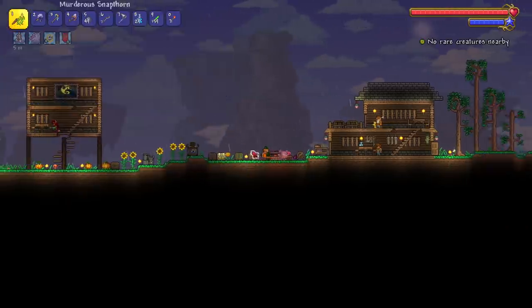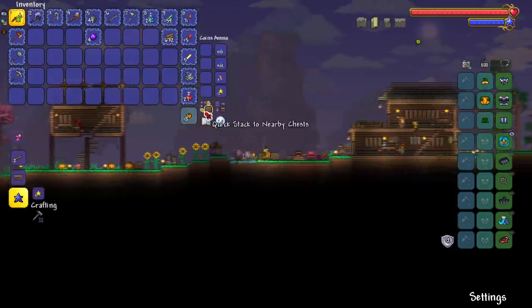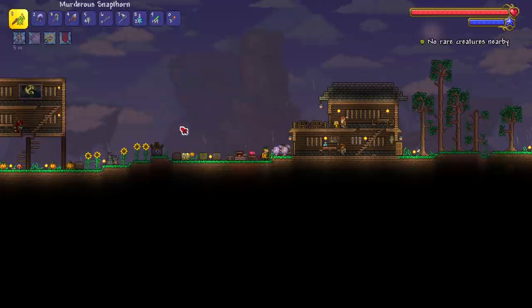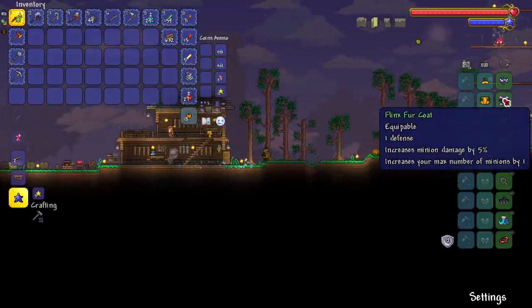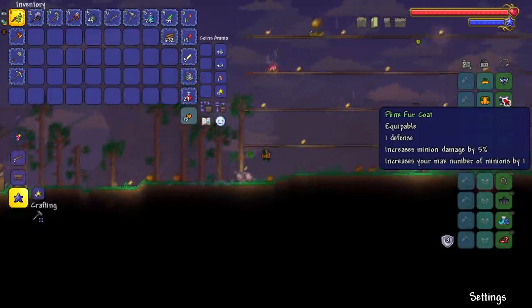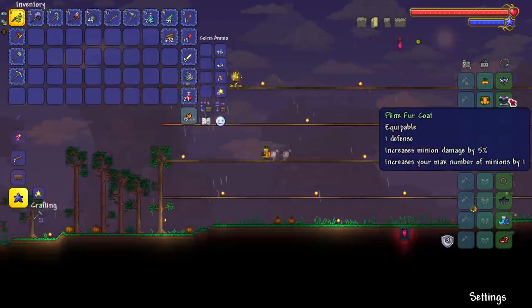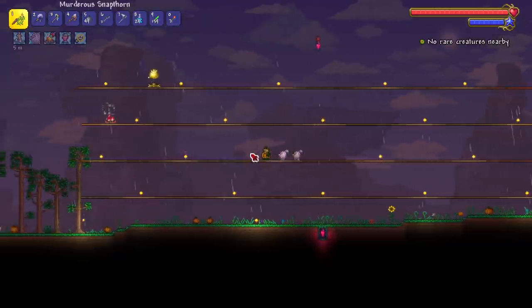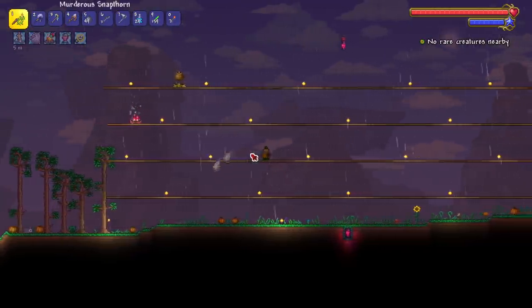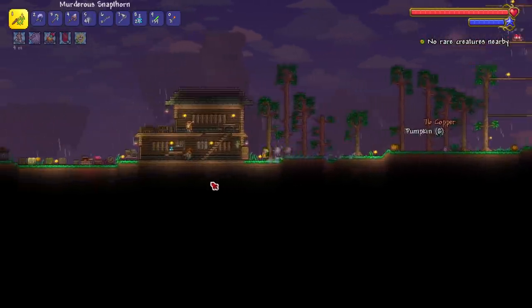Let's go ahead and craft the snapthorn - boom, murderous! I'll take the literally one extra damage. Our whip has been upgraded. Let's retire the old whip. Now I guess we just get ready for the Eye of Cthulhu fight and hope for the best. We're gonna have three summons if we use a summon potion because we're getting an extra summon from the fur coat - probably one of the best things about the fur coat. We lost defense but we gain the extra summon plus some damage.